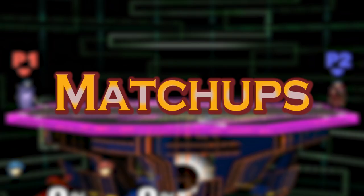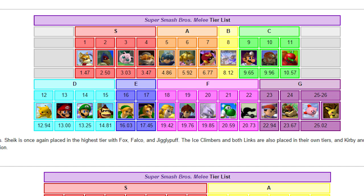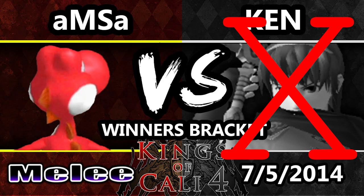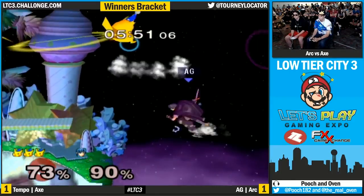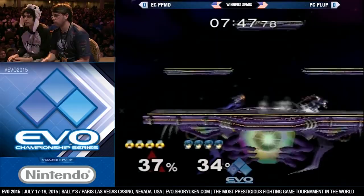For a long time, Marth was considered to be the absolute best character. But as people grew sick of losing to him, more work was done on learning how to beat him, and experienced tournament-goers now understand that he has weaknesses that can be exploited. Marth is more than proficient against most of the top tier characters, but there has been a lot of debate on his ability to beat specialized mid-tiers. Yoshi and Pikachu in particular seem to give Marth pros some trouble. It is worth mentioning that Marth mains typically dislike Sheik, although at the highest level of play it has been said that the matchup is dead even.